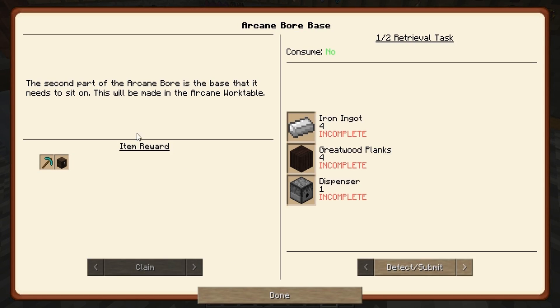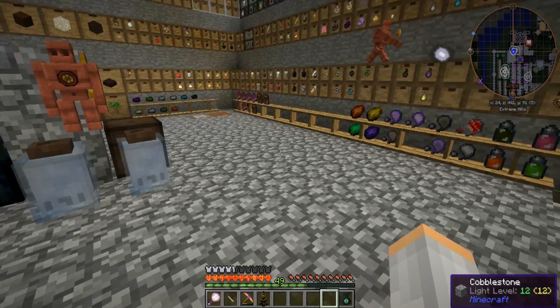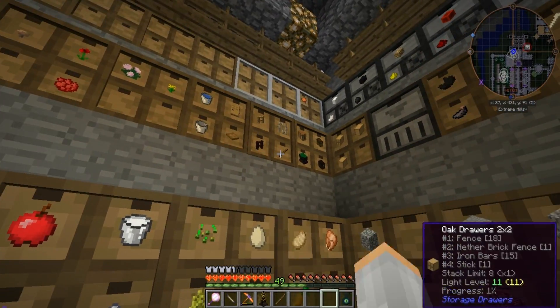What did we need? Iron ingot, four greatwood, and a dispenser. A dispenser is cobblestone with a bow and redstone — I don't have a bow, I'm gonna have to make one.